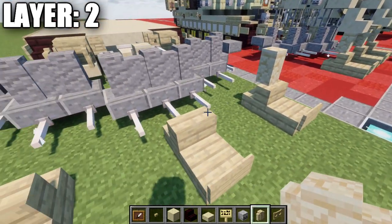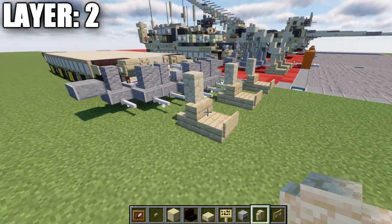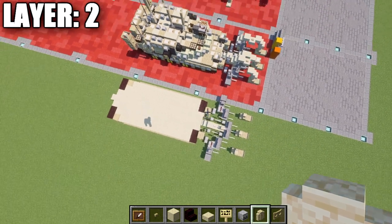Grab some skeleton skulls and place them on top of these two birchwood fence gates; coming off those skeleton skulls, place an end rod going forward. Place down a skeleton skull on these two fence gates toward the front as well. Once that's done, place a fence gate coming off this andesite wall, opened up toward it — to both sides. Everything is good to go for the front detailing. Take some andesite walls and place them on top of the birchwood stairs. That wraps up layer number two.